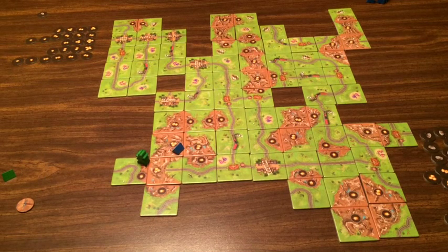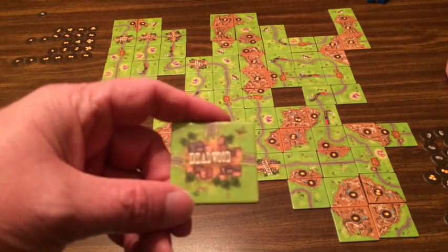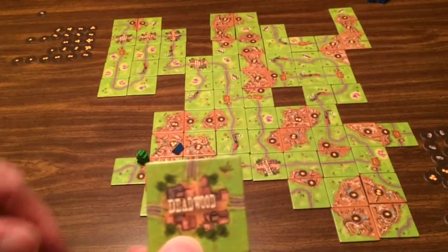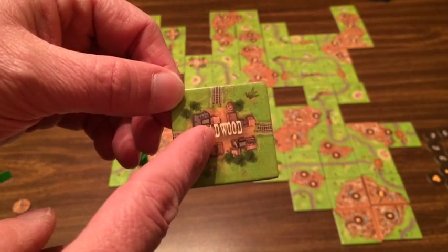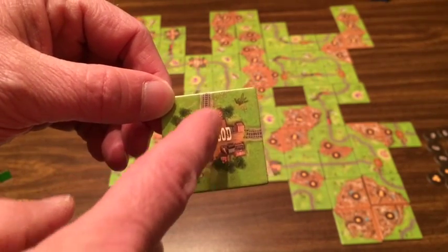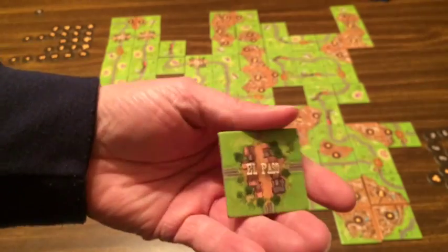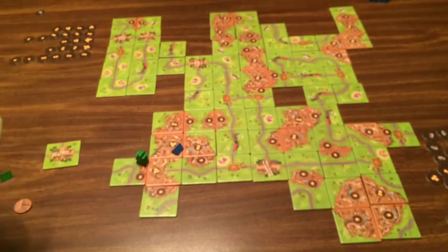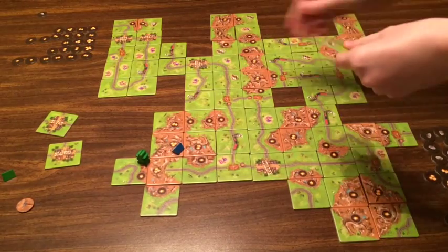Another thing is they have city tokens. This one is Deadwood, and you'll notice there are train tracks coming out of it — in this case three. These are similar to the cloisters in regular Carcassonne, where you place a meeple on the city and once you complete the railroads coming out of it, you score three points per railroad. So closing off those three railroads gets you nine points. El Paso has four railroads, so completing all four gets twelve points.